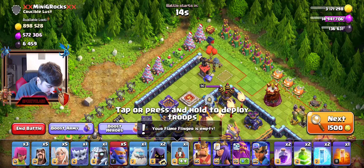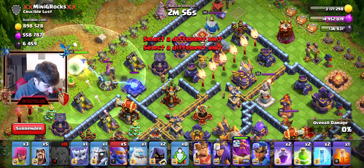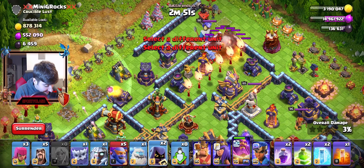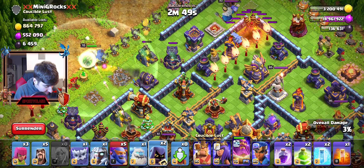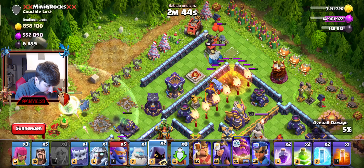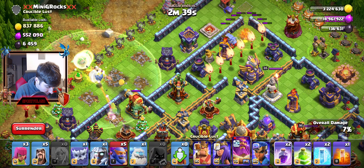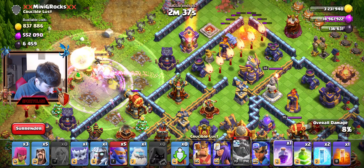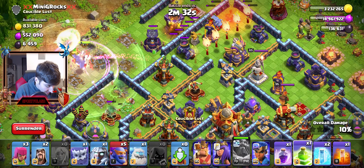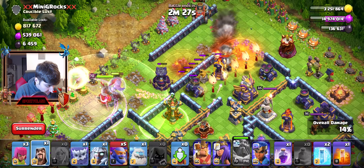I'll probably send my Flame Flinger over here like normal — we always do the same attack strategy. Oh gosh, my Grand Warden is taking a beating over there. Let's start putting the Headhunters over there so that our Flame Flinger doesn't die too quickly. We're not here for the Grand Warden — we're here for the King. So let's get the King in there and show you guys what is happening.